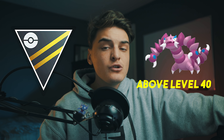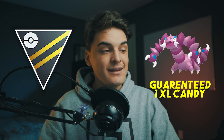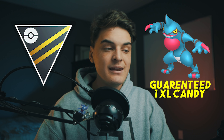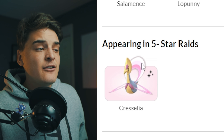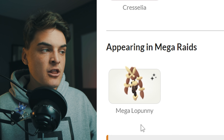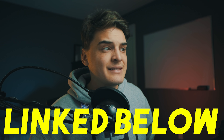For three-star raids: Salamence is guaranteed two XL Candies when you catch it, and like mentioned, is a good Dragon-type raid attacker with Mega potential. Lopunny has a Mega, but Mega Lopunny is in raids right now so there's no point doing a regular Lopunny raid. Drapion is a good Ultra League Pokemon with the recent Poison buffs, and you're guaranteed one XL Candy per catch. Same goes for Toxicroak — a good Great and Ultra League Pokemon — with one guaranteed XL Candy per catch. Gallade is a good Ultra League Pokemon, doesn't need XL for Ultra League, and also has a Mega in the future. For info on Grass Knot Cresselia counters and Mega Lopunny, check the Diamond Tips and Tricks video linked below.